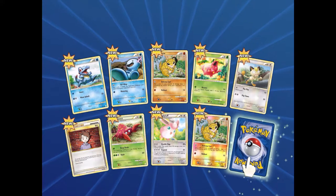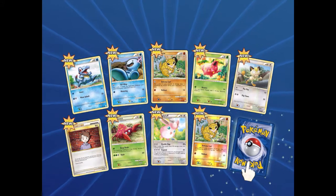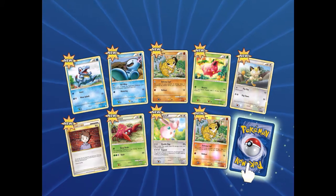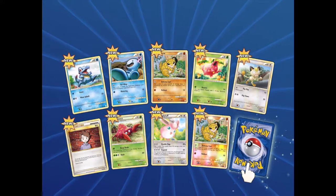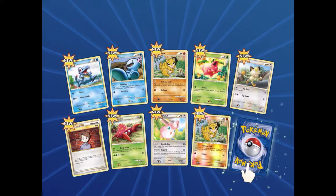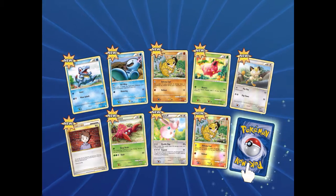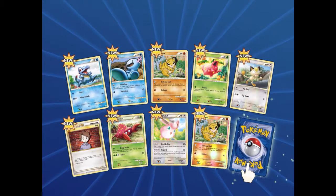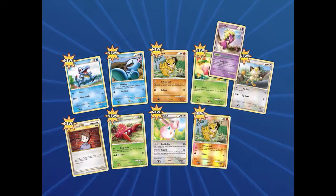The Lycanroc deck has Rampardos, which is great for milling your opponent's deck, especially if you're playing Devolution Spray — you can repeatedly devolve and evolve. The Ninetales deck actually has a great ability that prevents damage from EXes and GXs, basic Pokémon only.